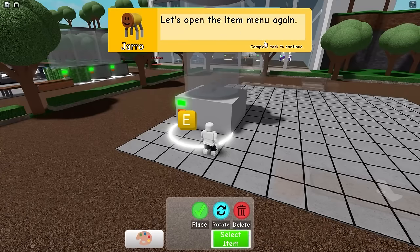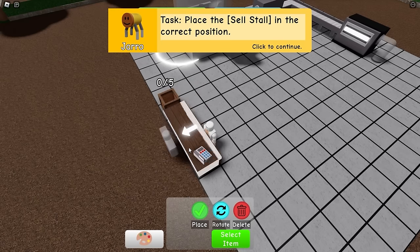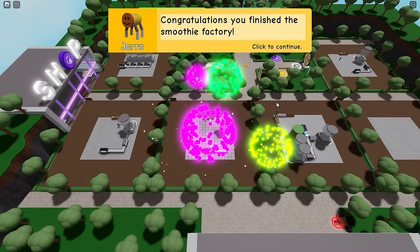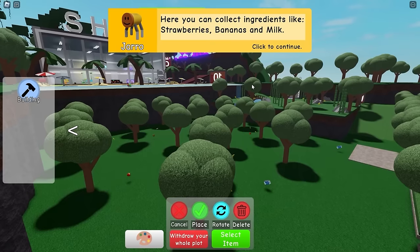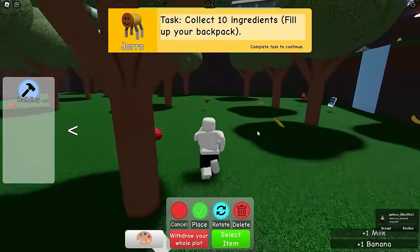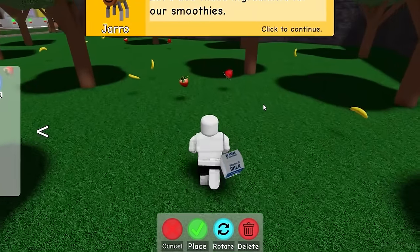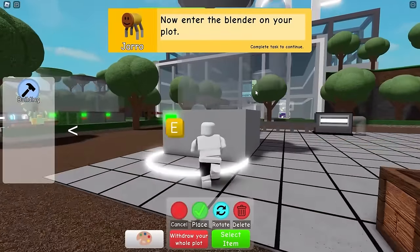This tutorial sounds like diarrhea - the jar factory turns juice into jars. Freaking tutorials, man, just let me play the game. Okay, we got fireworks. I think I can finally play and sell smoothies to people. Just kidding, I have to go gather bananas. So we run through the forest, we gather the milk. I need to grab a bunch of bananas and some strawberries.